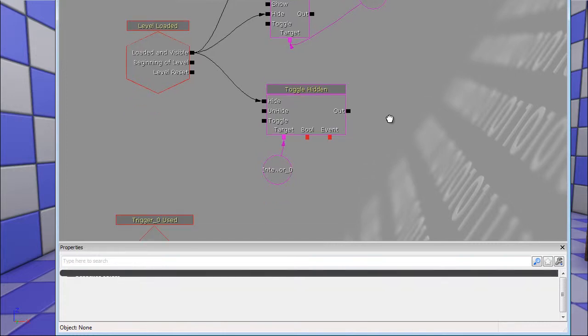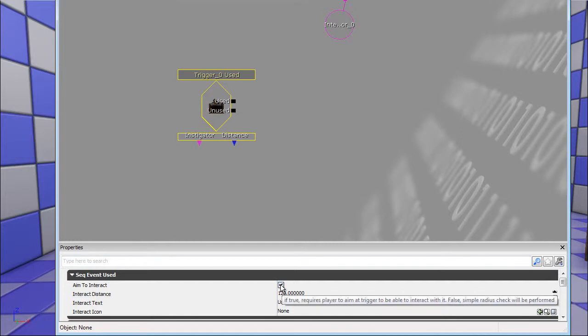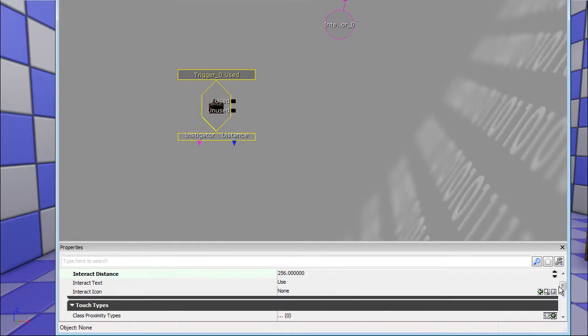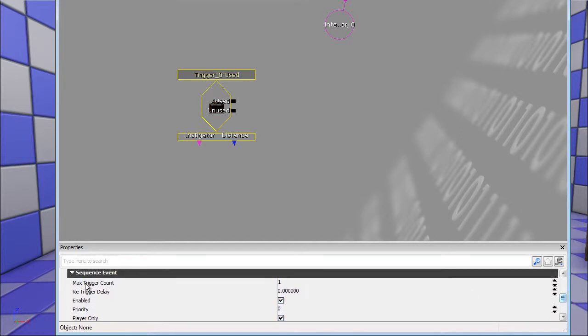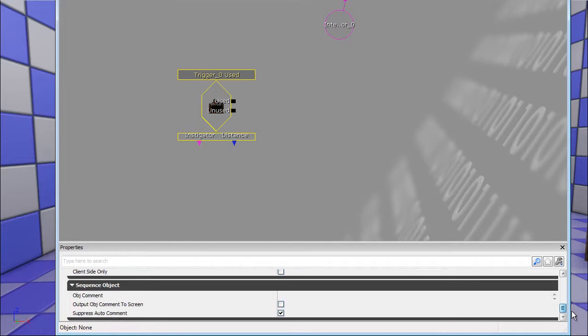If I open up Kismet, I've already added the trigger here. What you want is 'Aim to Interact' - this means the player has to look at the trigger to use it. Then you have distance which you can set to whatever, like 256 unreal units. The interact text shows up on the HUD, but we've hidden the HUD. We want to set the max trigger count to zero, and the trigger delay to around two seconds so we can spawn multiple barrels but not too many.